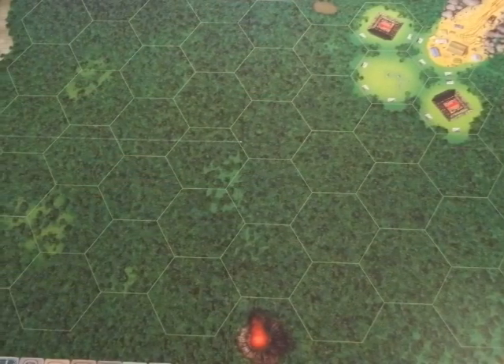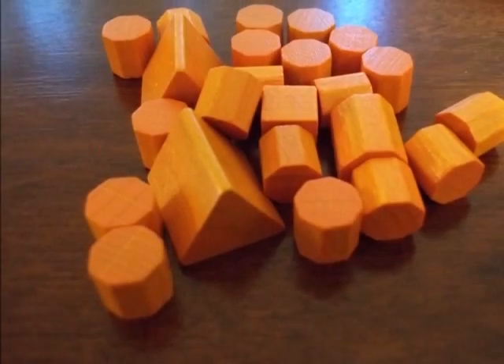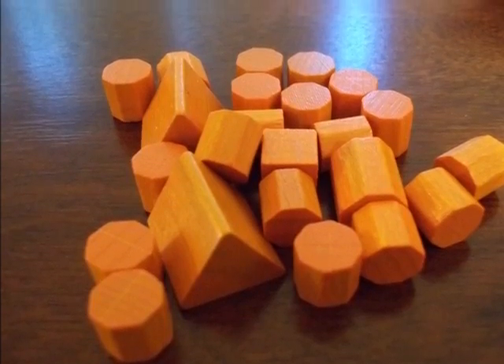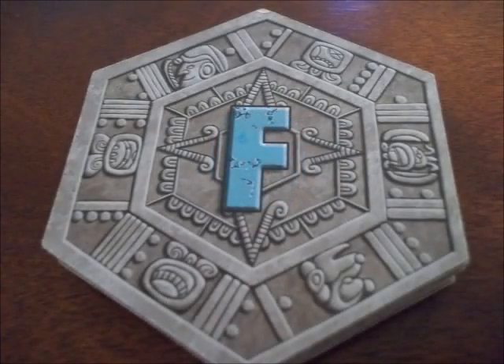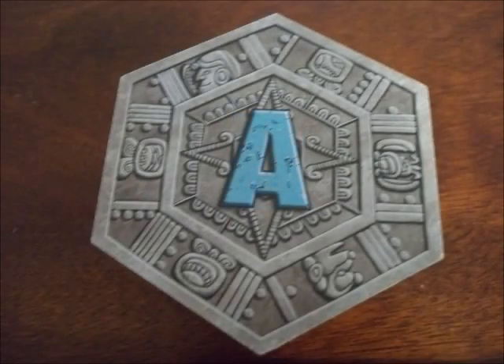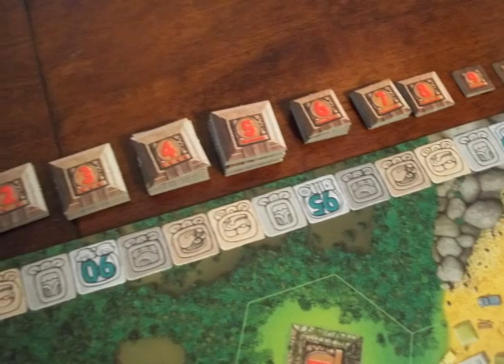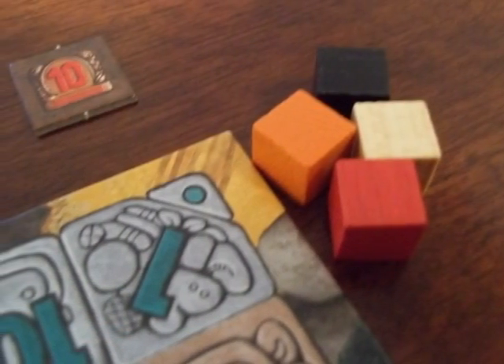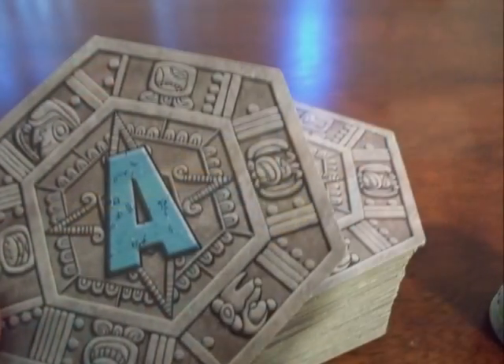To set up the game, lay out the board. Give each player all of their pieces and a summary card. For the basic game you won't need the turn indicator. Shuffle the land hexes per the letter on their back and then place them in order so that G is on the bottom and A is on top. Sort the temple squares into piles by their number. Shuffle the treasure tiles and place them in a face down draw pile. Place the score markers off the board near the scoring track.